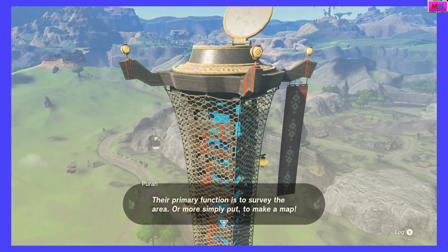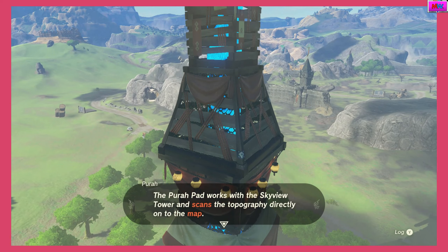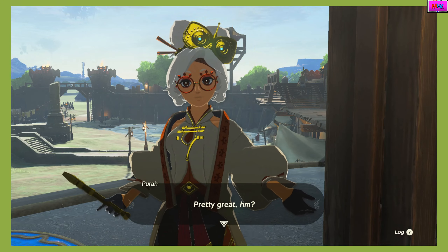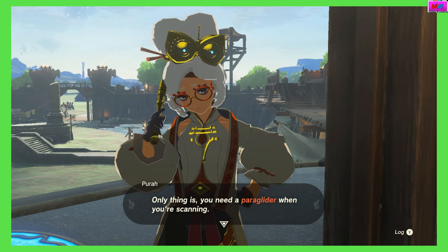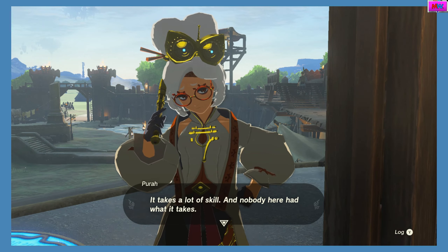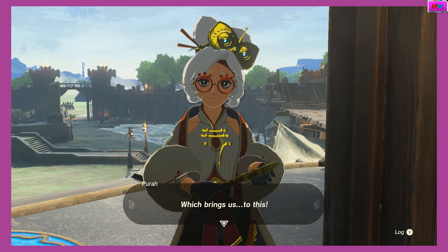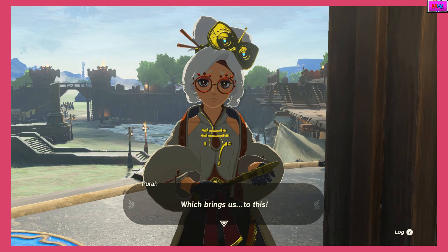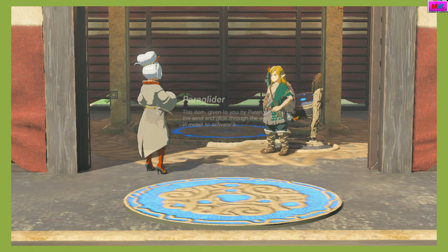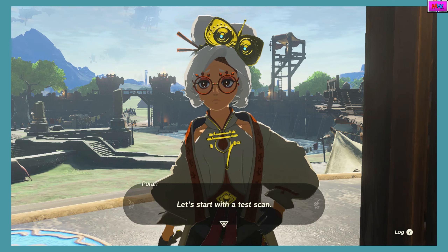But Skyview towers are about more than just traveling quickly. Their primary function is to survey the area — or more simply put, to make a map. The Purah Pad works with the Skyview tower and scans the topography directly on the map. Pretty great, hmm? Only thing is you need a paraglider when you're scanning. It takes a lot of skill and nobody here had what it takes. To be honest, that's why we haven't tested this out yet — we needed you. Which brings us to this. Finally get a paraglider!